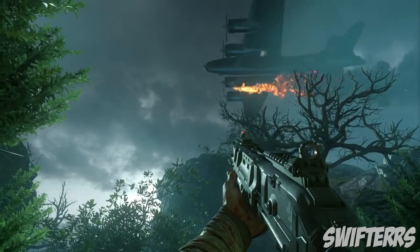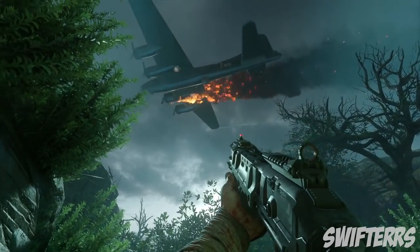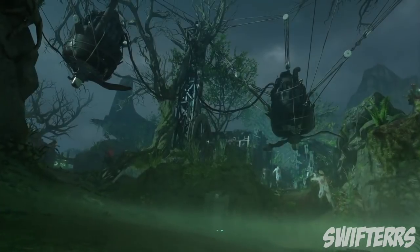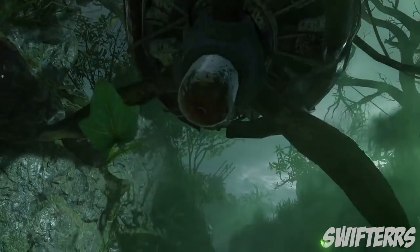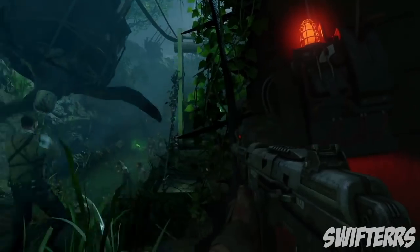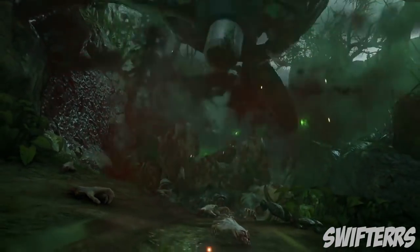Next we have a plane on fire coming down, about to crash. I'm very excited to see how this is implemented into the map — I'm assuming it will play a major role in the easter egg. Moving onward, we get a look at yet another brand new trap: a propeller trap that completely obliterates the zombies. Very excited to see this one in action.